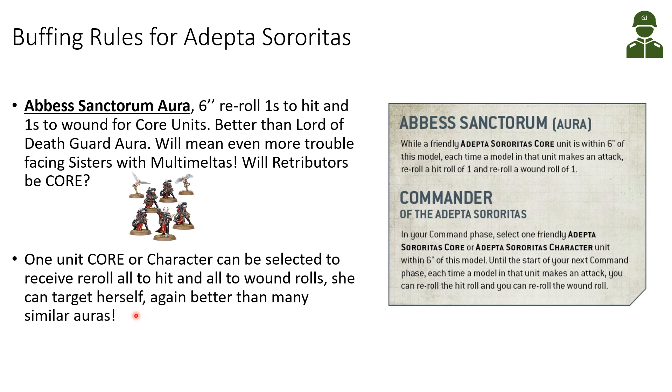On top of the aura, she also has the ability Commander of the Adeptus Sororitas. In the command phase, you select one friendly core unit or character unit, and until the next turn that unit gets reroll all to-hit and all to-wound rolls. As a character, she can also select herself. This is better than many similar abilities — for example, what Mortarion has — giving both full rerolls to hit and full rerolls to wound.